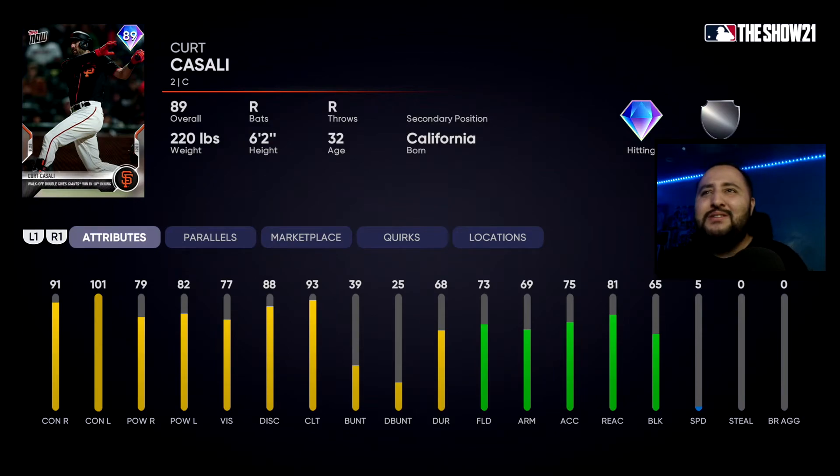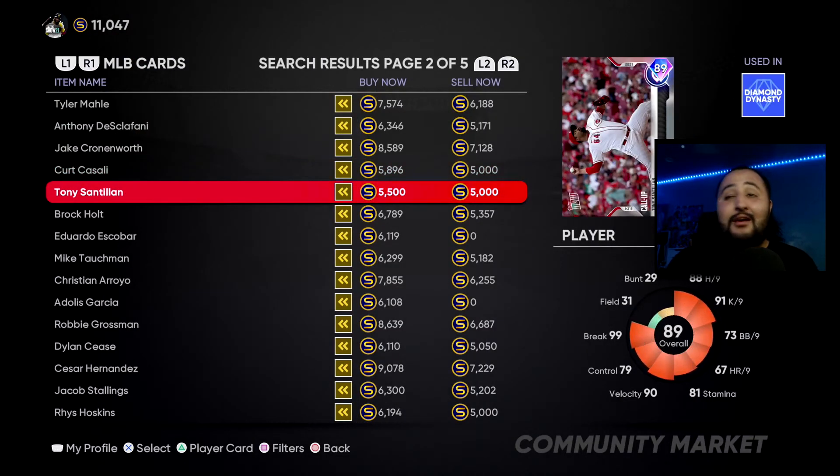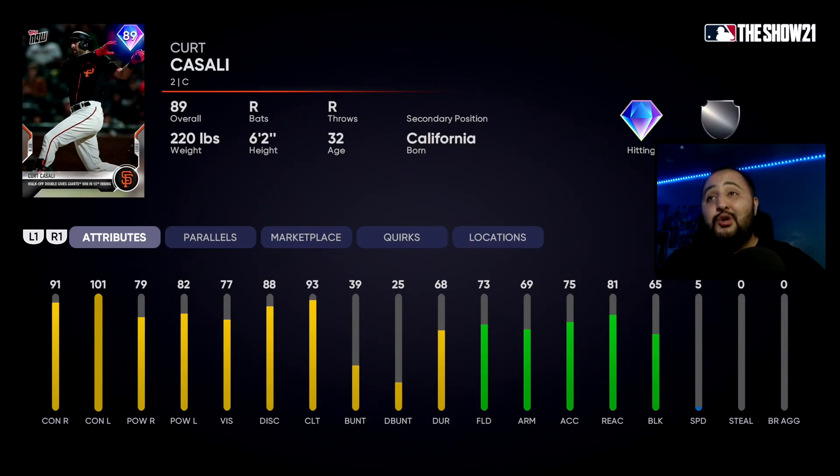Now let's look at Kurt Casali — he's a catcher. His stats are really nice: 91 contact against righties, 101 against lefties, 79 power against righties, 82 against lefties, 73 fielding, 69 arm, 81 reaction, and 65 block — so the defense is a bit suspect but the hitting stats are really good. I'm going to take Kurt Casali when I get the pack, and I suggest you guys do the same. But if you need pitching, take Urias or Santillan. My personal two picks are Julio Urias and Kurt Casali.